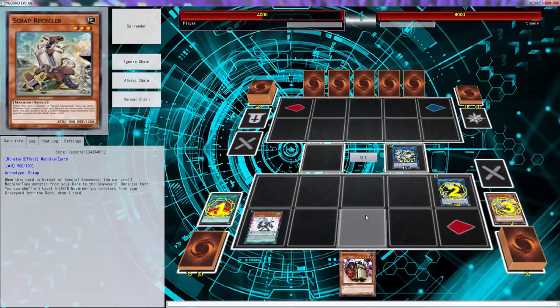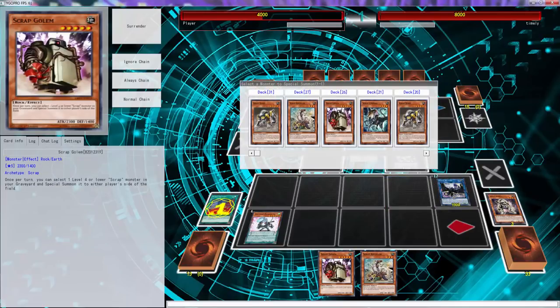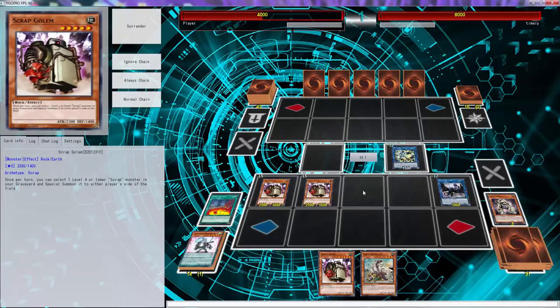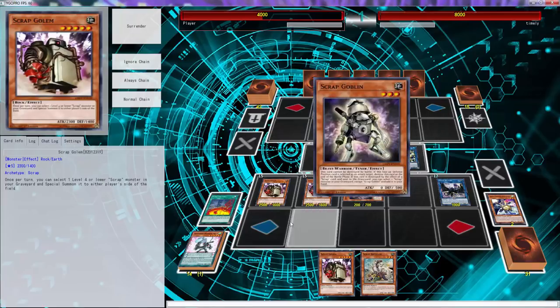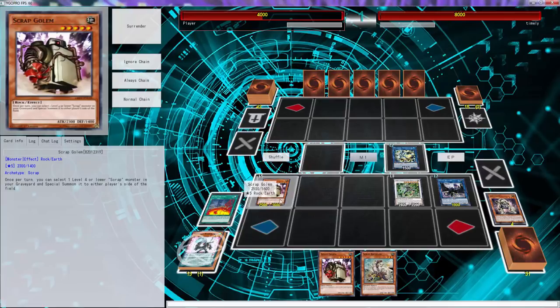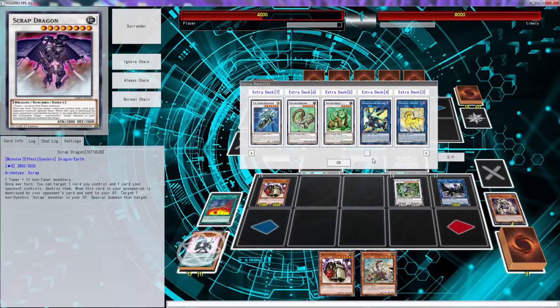That's gonna add you back to your recycler. And then with the Wyvern you want to special summon Scrap Golem. And then you pop this, and then the Scrap Factory special summons Golem again. So what you have here is double Scrap Golem — you have double level eight. We want to special summon to our side. Then we can go into Omega. What do we want to do here?